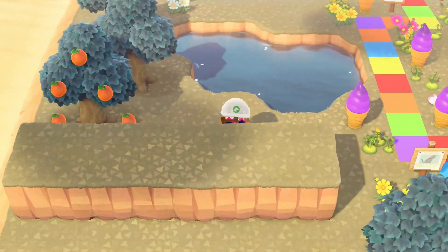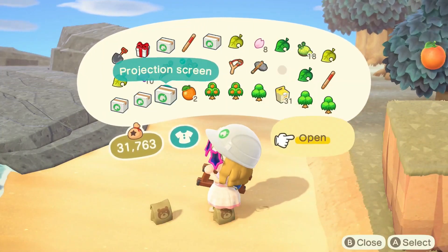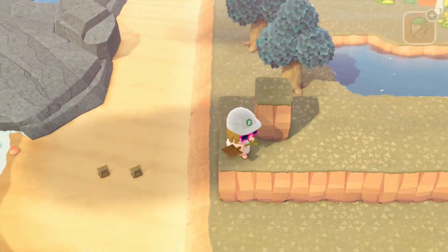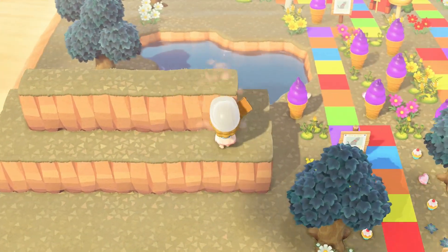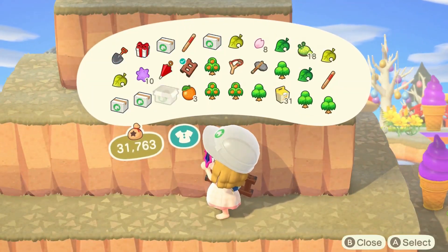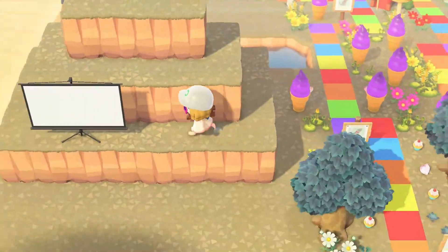I started by making two clips but then realized I needed three, so I had to eat some oranges to dig up trees. Once I made three, I added one down the middle, then extended it more and more until I had three towers. Looking at it now, it looks like a giant cake!